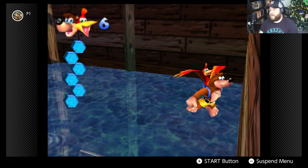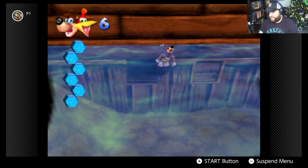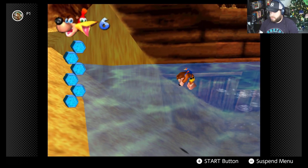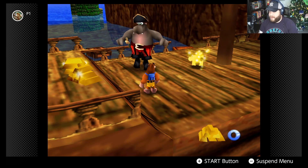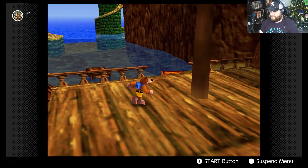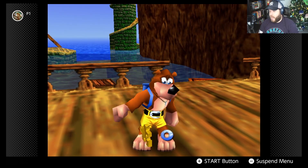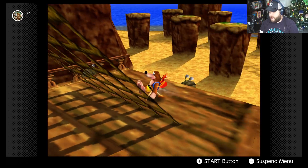We hand the treasure back to Blubber, who thanks us and gives us a reward before heading off to spend it. We earn jiggy number one for the stage. We can fly now, but we're going to try to avoid flying for a bit to find everything on the ground first.